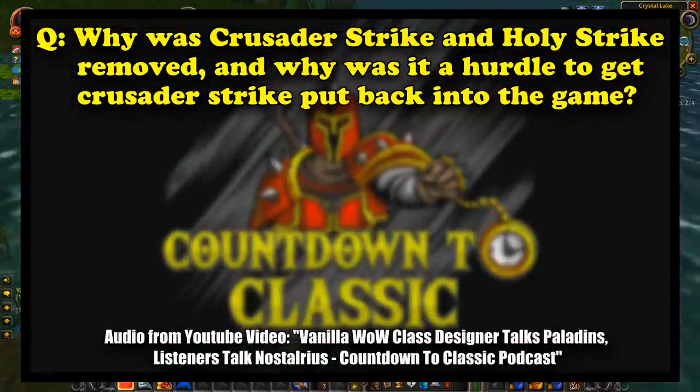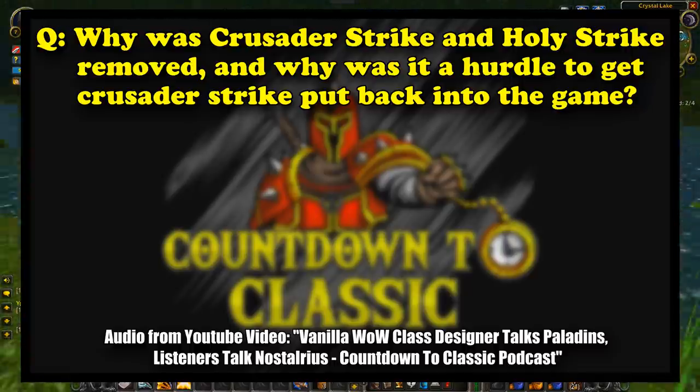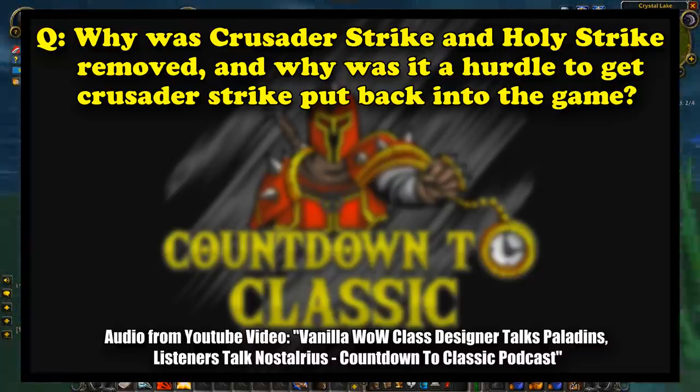The early beta incarnation of the paladin was very much placeholder. A lot of the early classes, sort of before they hit final testing, had a lot of placeholder abilities. He needs buttons to push while he's running around, but we're not quite ready with their full systems. So a lot of people just had buttons to push — and that's exactly what those abilities were.